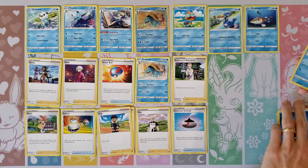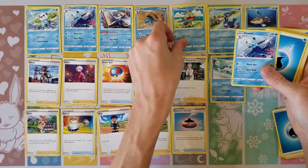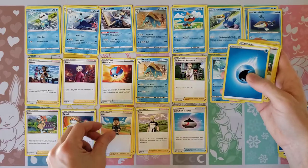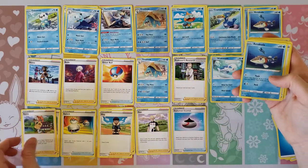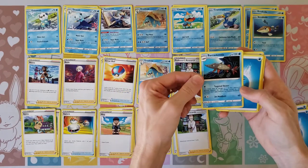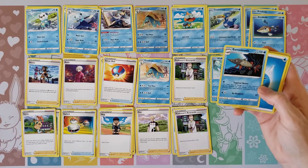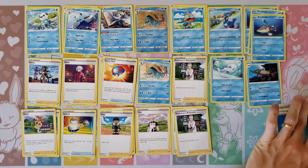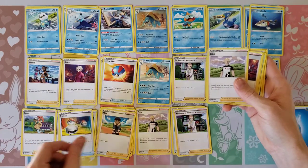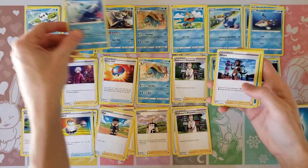So Evolutions Incense and another Water Energy, and a Wishiwashi. Another Oshawott, another Energy and a Chewtle, and another Dewott. And then we've got another Arrokuda and another Hop. Water Energy and Sonia. Another Arrokuda — so it looks like we've got three of those so far. Great Ball. Here's another Professor's Research. And they do give us the Barraskewda in here — the one that basically attacks 20 damage to one of your opponent's bench Pokemon for each damage counter, so it could be a very, very useful card, especially for finishing off someone on their bench. So another Switch, and another Hop and another Bede — nothing exciting there. Water Energy and Samurott, Dewott and Nessa.